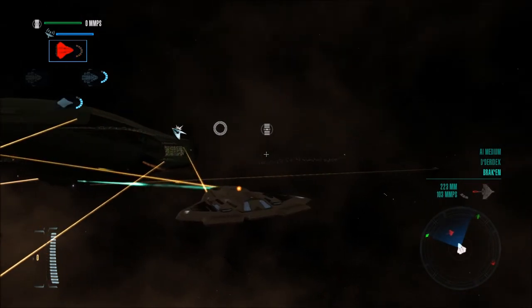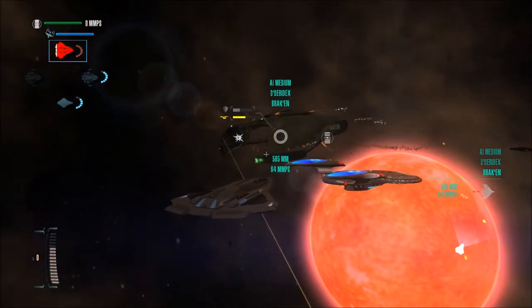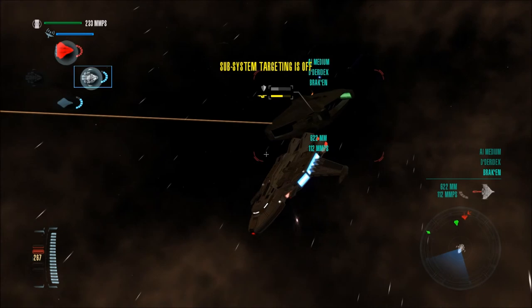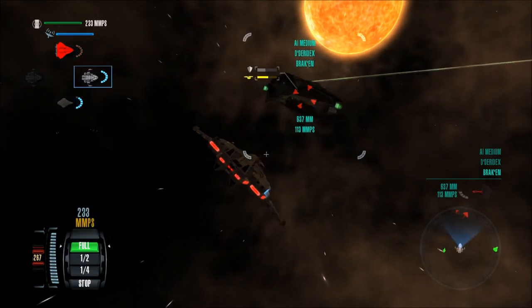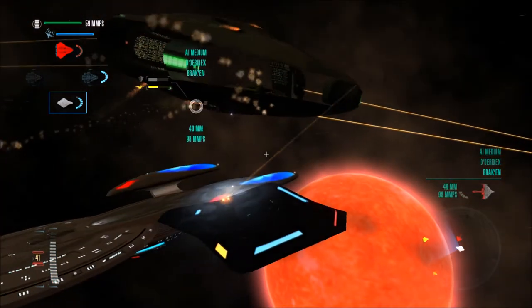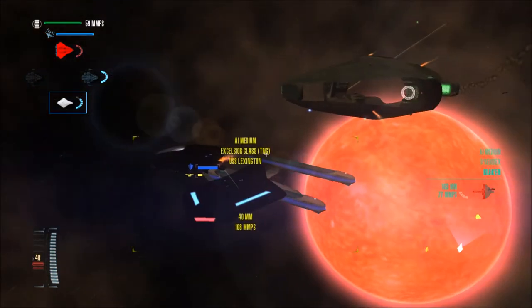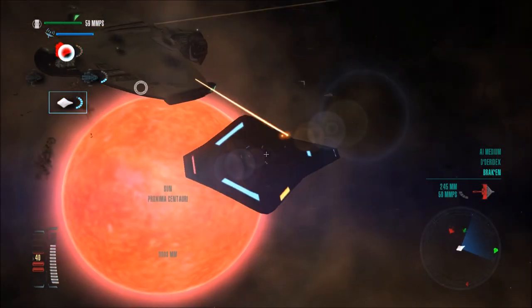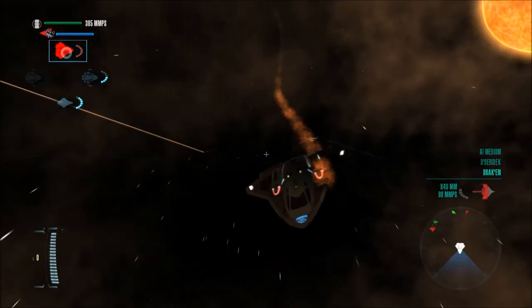Weapons, weapons, weapons - I know I didn't hit the weapons. It's now letting me click the weapons for some reason - that's interesting. I should be able to click the weapons. Let's just turn off subsystem targeting and just kill the thing. I like the shields on this thing. And their shields are back up on the Lexington - that's good.